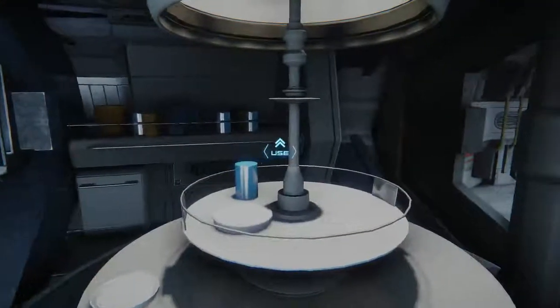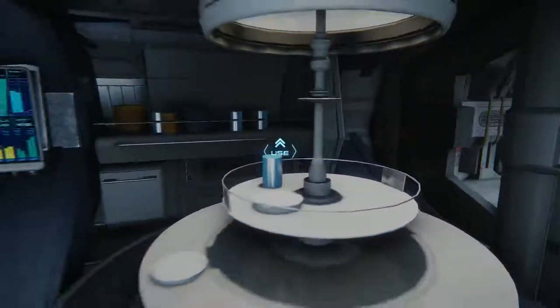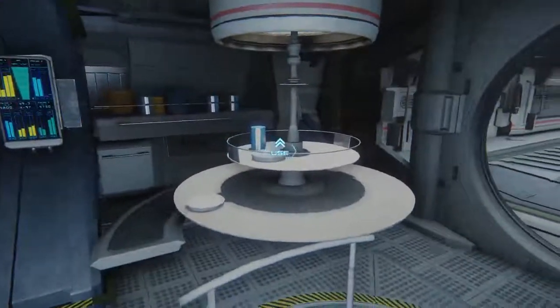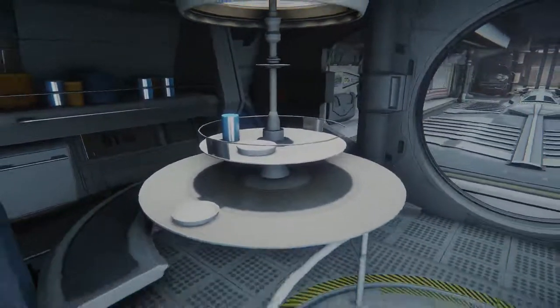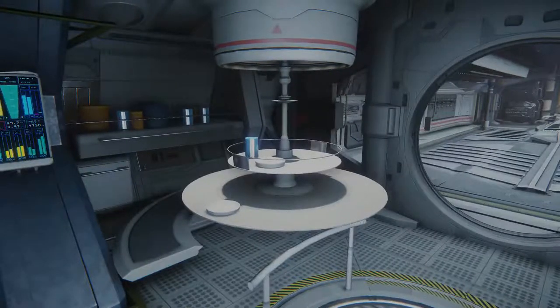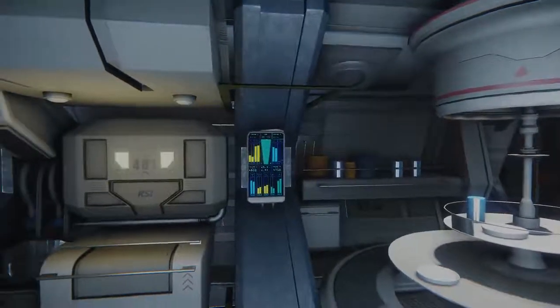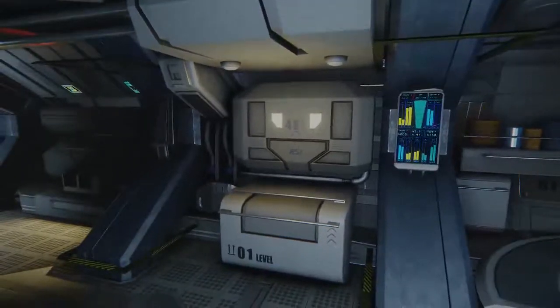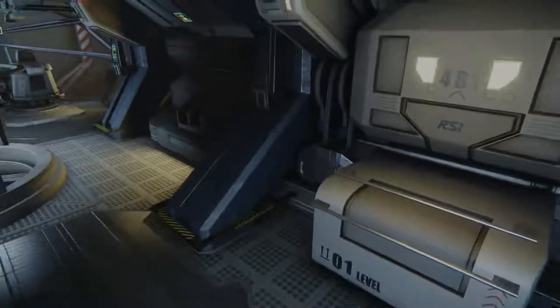I do hope that takes longer when you're in zero-G or something, because otherwise that's going to be a pain. Here we have the Millennium Falcon style table thing — it's a little different, but it reminds me of the Millennium Falcon. Some consoles that don't really do much right now. A few minor storage things — maybe a handgun you can store here later, I don't know.